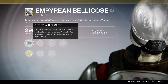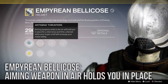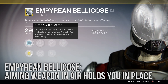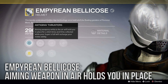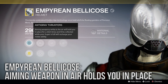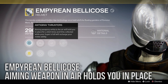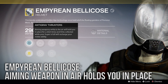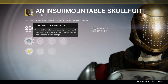Next up is the Empyrean Bellicose, a new helmet with the perk Anti-Grav Thrusters — aiming weapons while in the air will hold you in place for a short time, and orbs collected while your super is full will recharge your melee. This is kind of like the Angel of Light perk for the Sunsinger, which I'm not a huge fan of because I think it makes you an easy target. Some people do like it though, so give it a try, but personally I think there are better options.